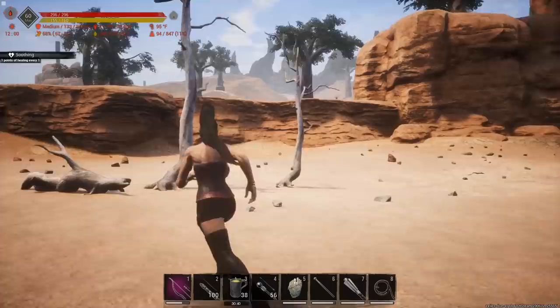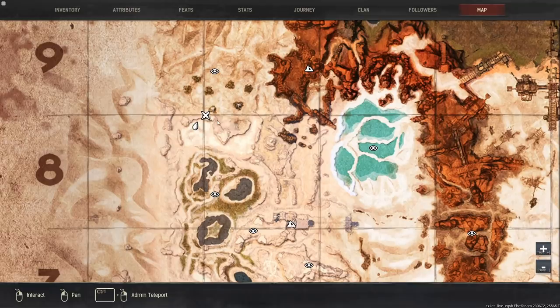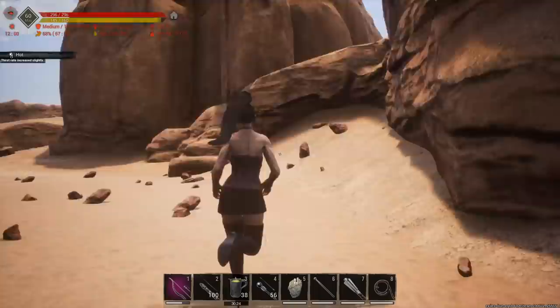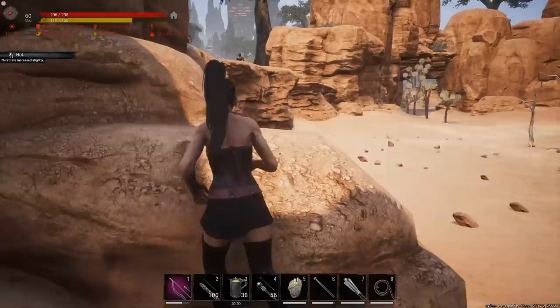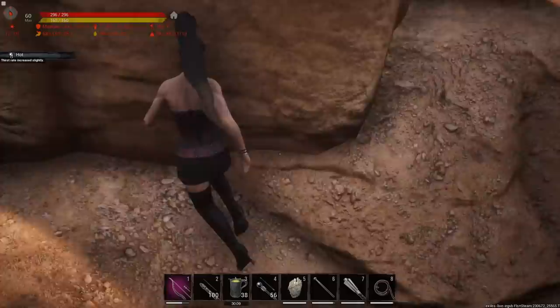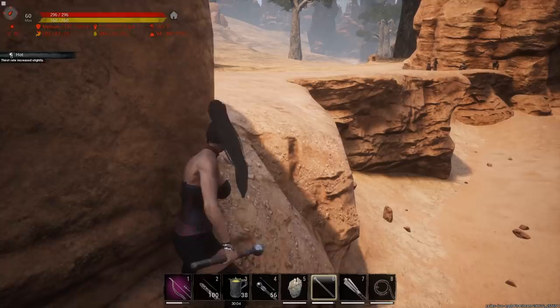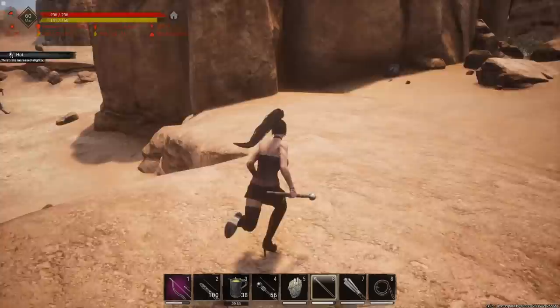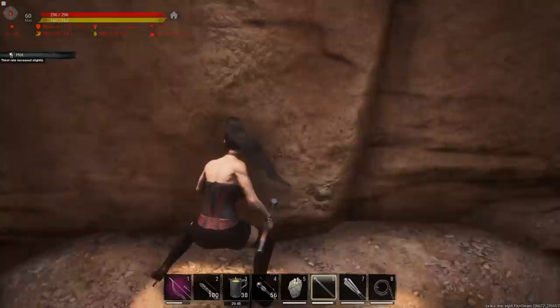They spawn right here — I've got it marked on the map — really reliable, anywhere from level 2 or 3, usually threes but occasionally a two. Come over to the side of the cliff and climb up here, then climb right up to the top. The cool thing is they can't get you when you stand right here. You can use a truncheon or the blunted javelin — it's much easier with the blunted javelin. Just grab one and you can bug them out to get one at a time, though it's easier just to knock out a bunch of them.